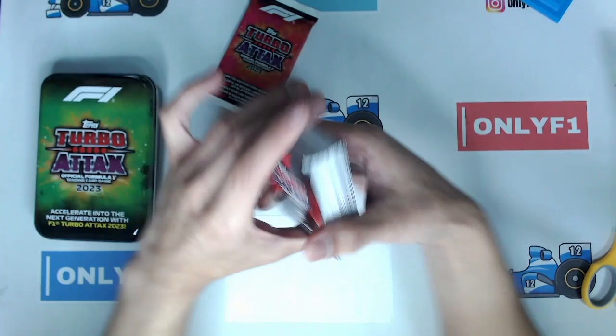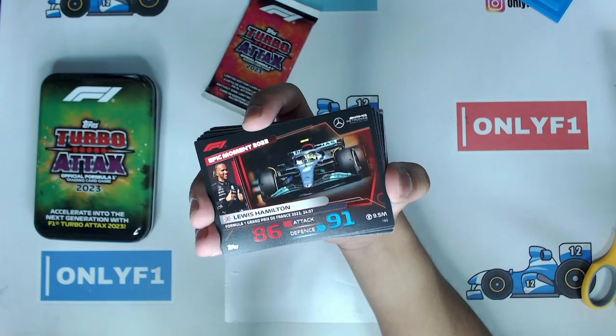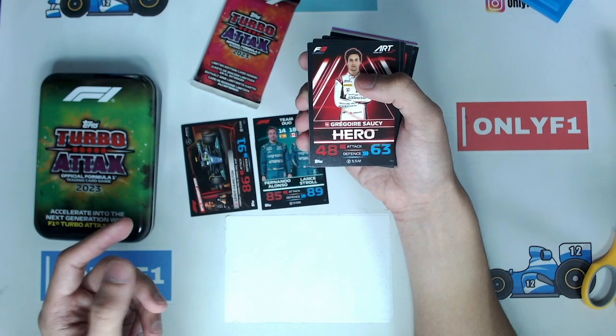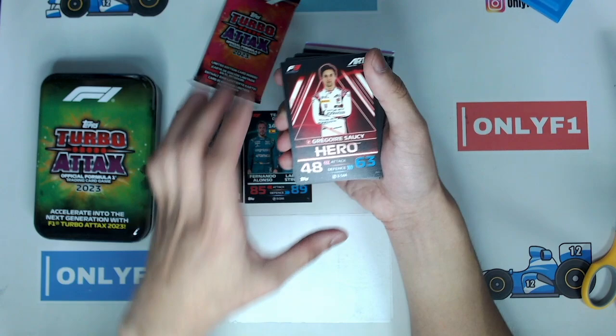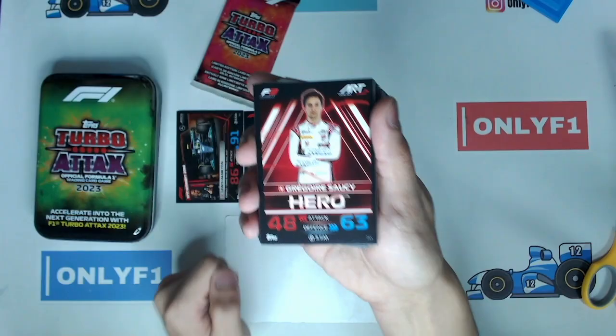These are the Epic Moments and Live Action style cards, similar to last year but with a different design this year. And we have a Team Duo card as well. A lot of the series are similar to last year but the designs have been refreshed. What I really like is that for the Formula 3 cards, last year you just got team cards, but this year's collection gives you individual Formula 3 drivers. We have Gregoire Saucy Hero Cut, George Russell Epic Moments, Luke Browning Formula 3, Qualifying Master Alex Albon, and Speedster Sergio Perez.